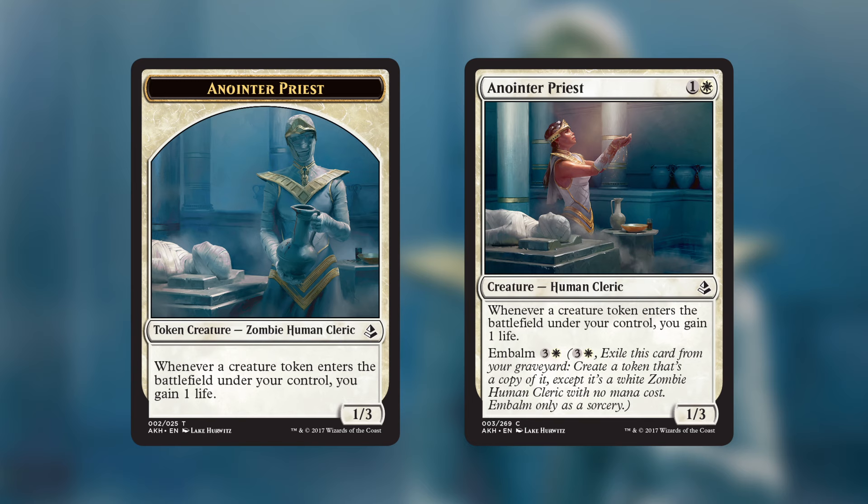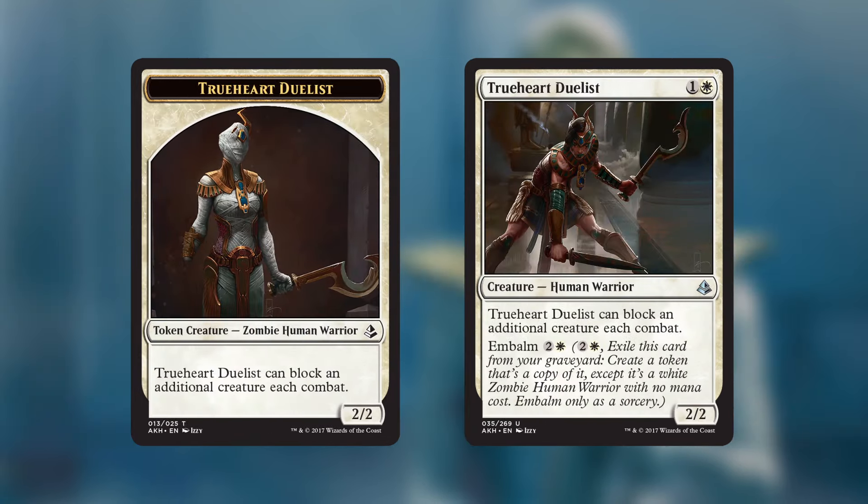As you can see, there are printed tokens to show off the new undead look. Each card with Embalm has a corresponding token. Collect them all! You don't need the token to play with Embalm cards — they're optional, but pretty sweet.